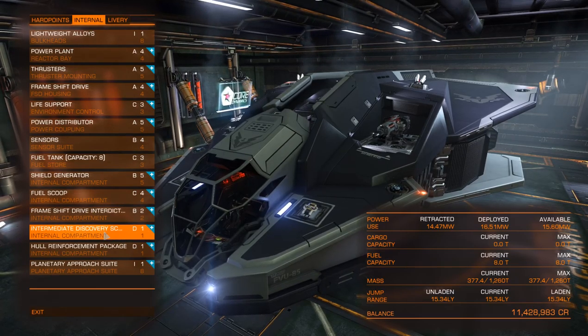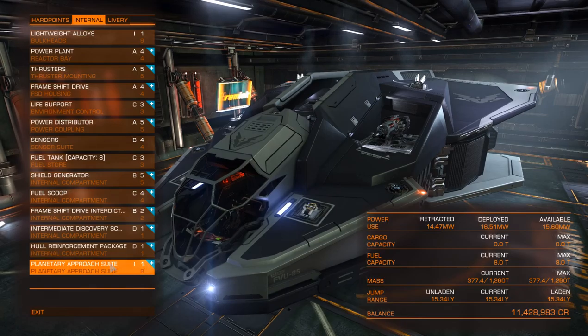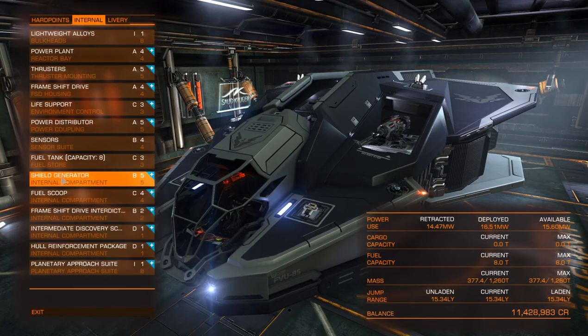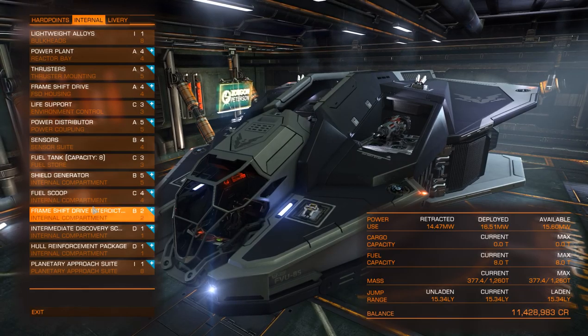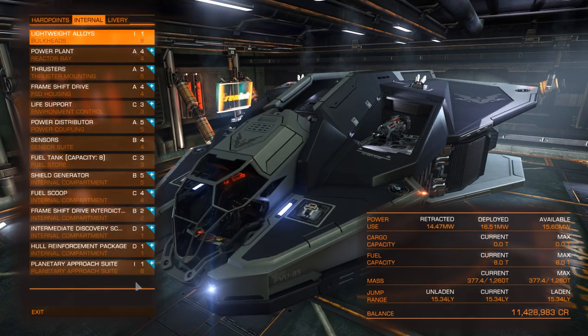I went for the intermediate discovery scanner because I do tend to travel a lot — I like to do a scan to pick up any planets and maybe there are missions on those planets I can grab. In the one-slot I have a hull reinforcement package because there was nothing else I needed there, and a little bit more armor is always nice. And then your planetary approach suite. If I find I'm going to spend a lot of time in say high intensity conflict zones, I'll swap out my fuel scoop and frameshift drive interdictor for more hull reinforcement packages, just to give me extra resiliency — in conflict zones you'll find yourself outnumbered and taking on two to three ships at a time. But for now, doing mainly bounty hunting, I stick with this all-round combat setup.